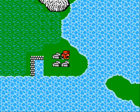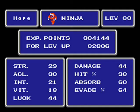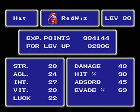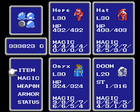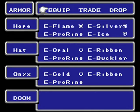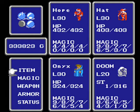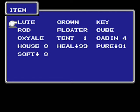Welcome back, guys, to the hardcore run of Final Fantasy I for the NES. I did a little bit of leveling up — I got the team to level 30 now. Here's Ninja Hope's stats, Red Wizard Hat's stats, and finally Black Wizard Onyx's stats. Here's everybody's armor, all of our weapons. Magic is still the exact same, and here's our items.